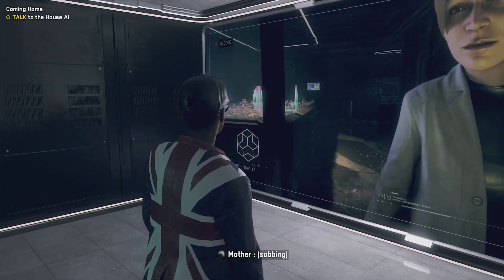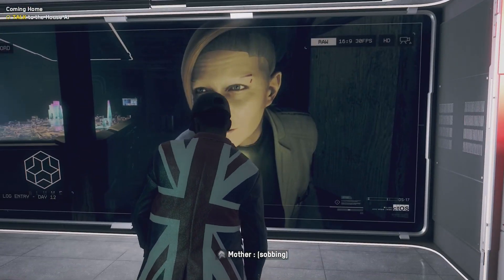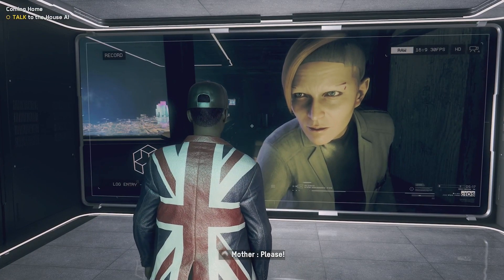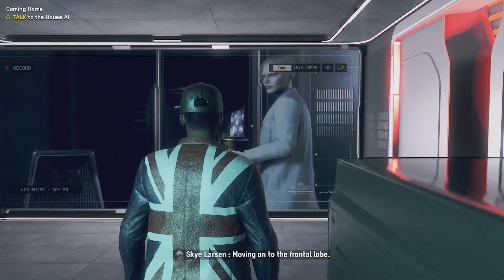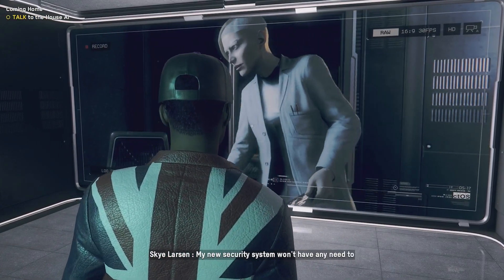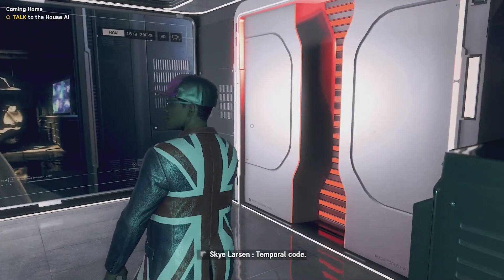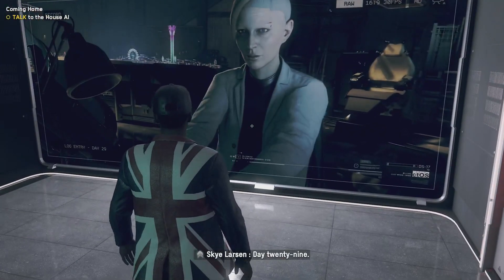Day 12. Preserve the limbic code now — the emotional response is fascinating. Freeze. Day 20. The frontal lobe. My new security system won't have any need to think for itself. Skye, please — if you only knew the pain. Temporal code — diminish language function.